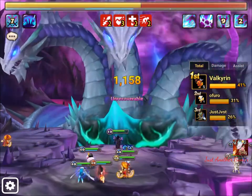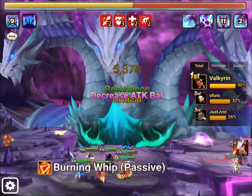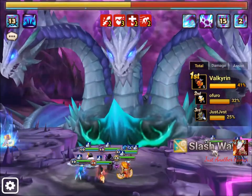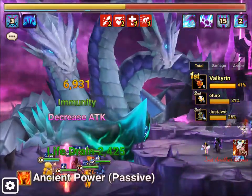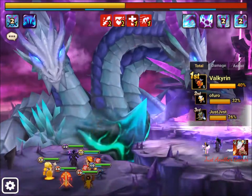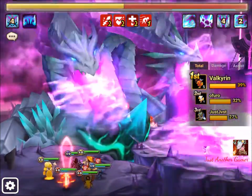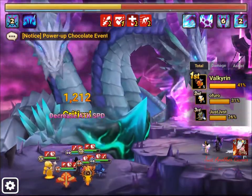Valkyrie is only using one cleanser but has Hua to keep the boss down. If you don't give the boss too many turns, cleansers might not really be needed. In terms of team composition, most of it comes down to your strategy.